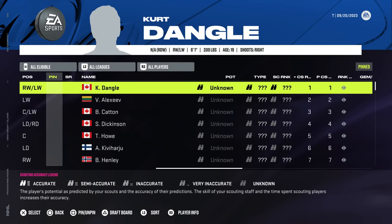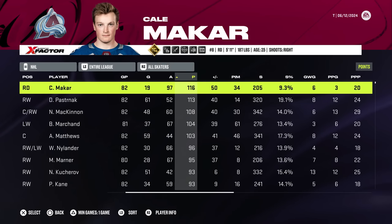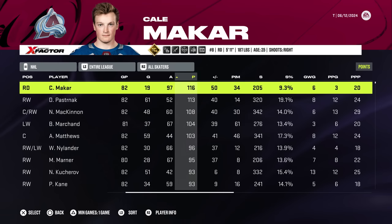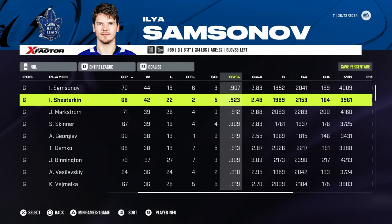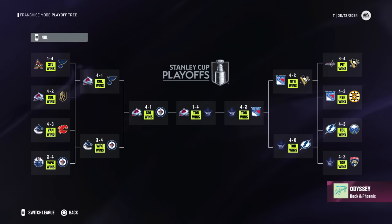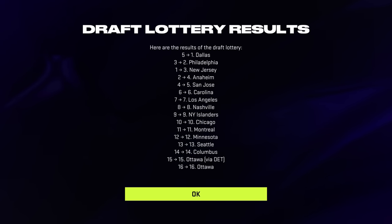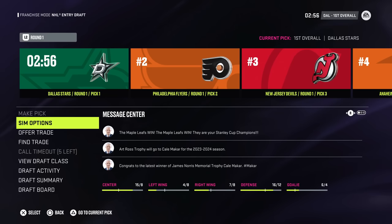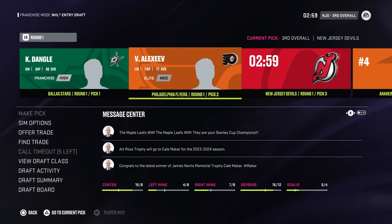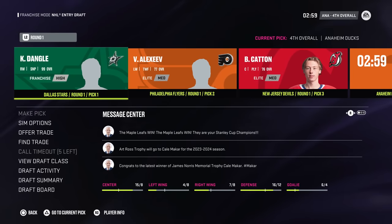Let's get started with Kurt, who is supposed to go first overall as a 99 overall — and that checks out. Cale McCart wins the Art Ross in the first year with 97 assists and nearly 20 goals. The Leafs win the cup over the Colorado Avalanche, and the Stars move from 5th to 1st to claim Kurt Dangle — a 99 overall franchise sniper going to a team that should already be pretty decent.